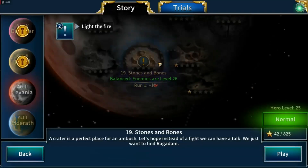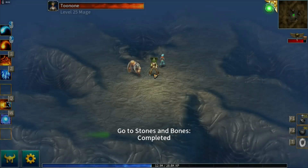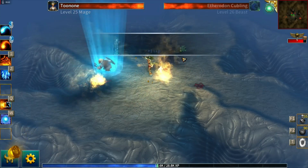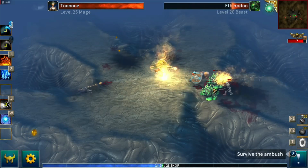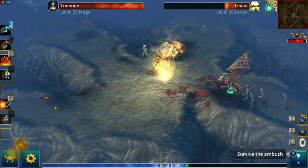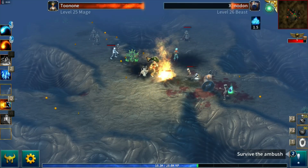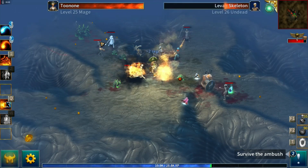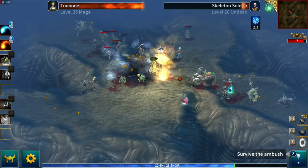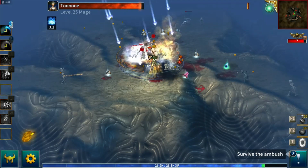There's about seven minutes left in this episode, so we'll just run the story as far as we can. This is another ambush. I'll light a little fire there and wait for everything to charge me. We might end up kiting around the map this time. I'm still quite tanky though, so I might just be able to stand in the middle.